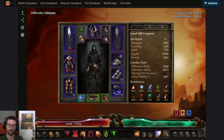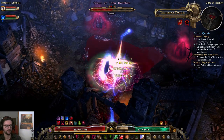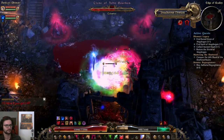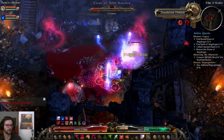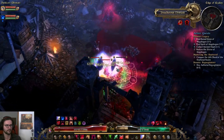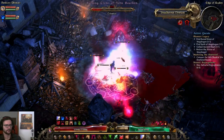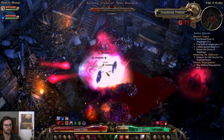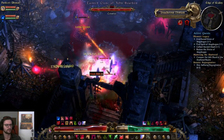Alright, that's gonna be it for the Grim Tools talk. Let me show you the build in action now. I have to be a little bit more careful with energy management here — unless I have the energy leech from the Scales active, my energy regen is pretty bad, but it's active right now so it's doing good.